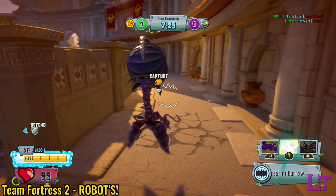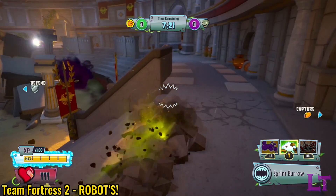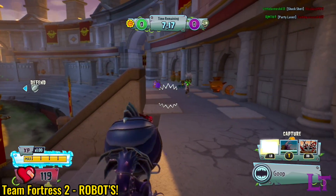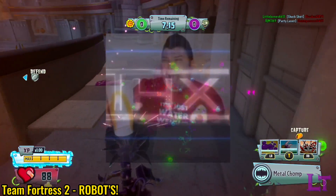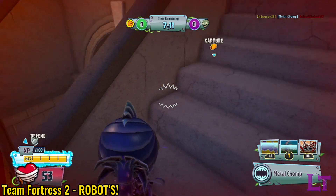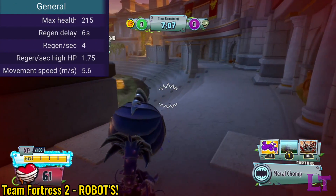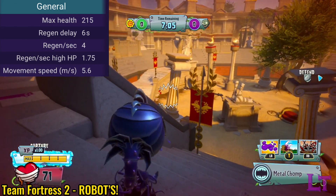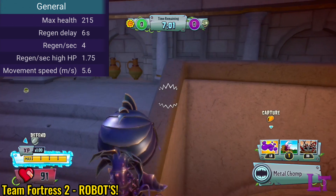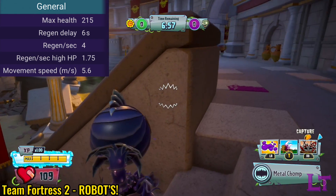The armor chomper is a variant of the chomper class who is encased in so much metallic bulk that it's because of all this extra weight that the armor chomper has access to a massive health pool of 215 hit points, making him extremely durable and able to survive quite a bit more in direct combat, since enemies will need to use extra resources to even have a chance at killing you.